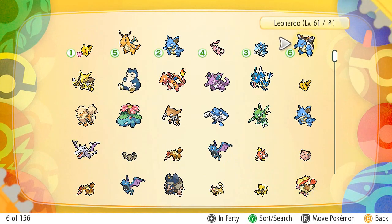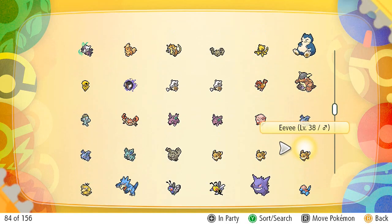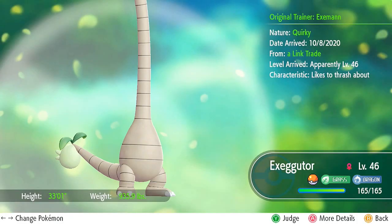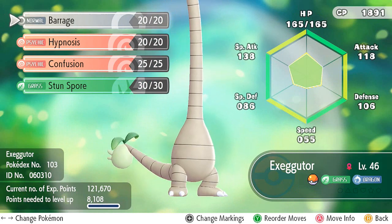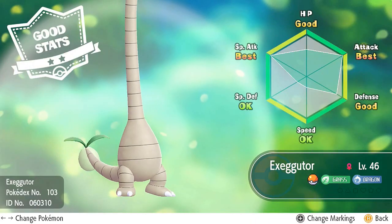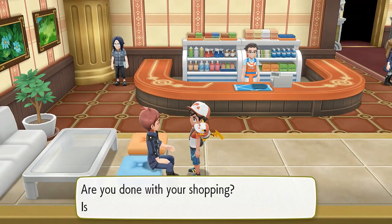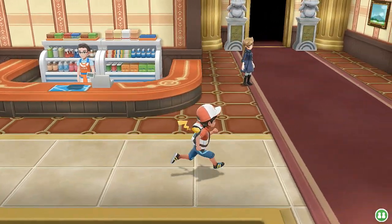I spent most of my money trying to buy some new items. Let me find the Exeggutor in my party — there you are. As you can see, Alolan Exeggutor is level 46, both Dragon and Grass type. It has similar moves to a regular Exeggutor but now you can teach it Dragon type moves. Its stats are pretty good too — 33 feet, 935 pounds of pure muscle. Is there anything else we need to do? Are you healed up? I'm prepared.